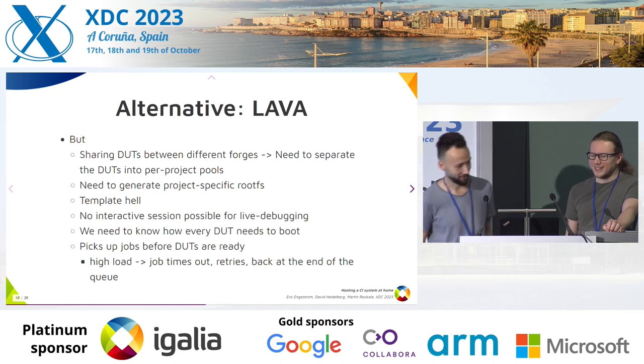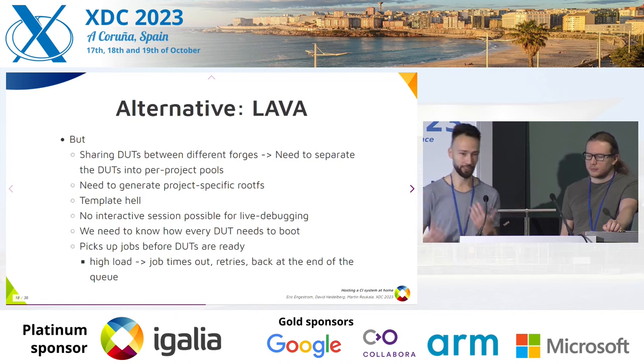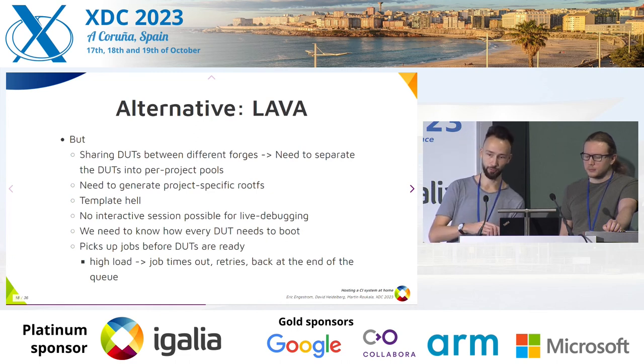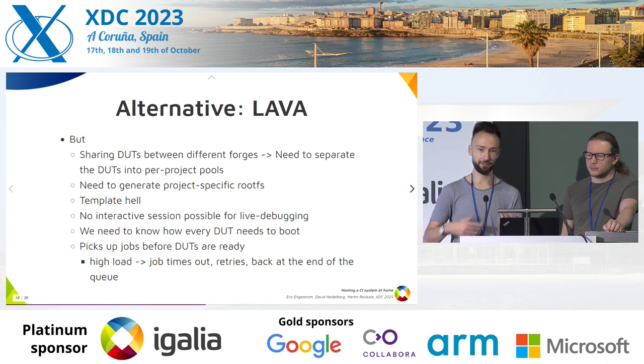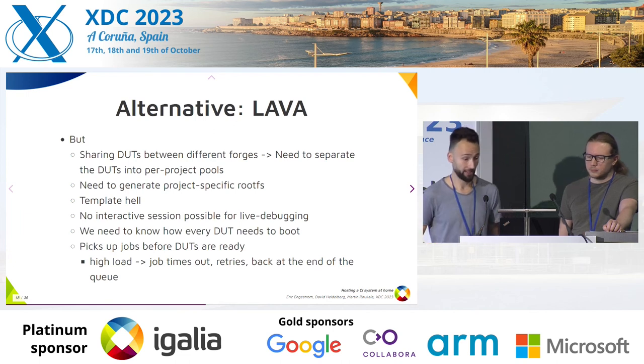We have LAVA, and with LAVA it solves some issues like prioritization, and the configuration is a little bit nicer than BareMetal — but still, you need to separate duties, generate the rootFS, work with templates, and if you're booting different devices — some with U-boot, some with fastboot — you need alternative templates for each. What's also missing in LAVA, and we missed it a lot, is an interactive session where you can connect to the device and see what's happening without just retrying the job and waiting.